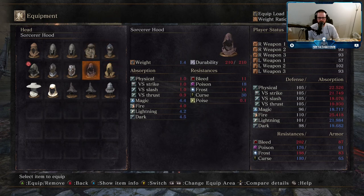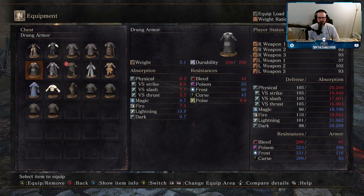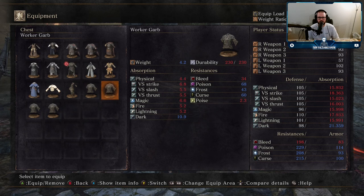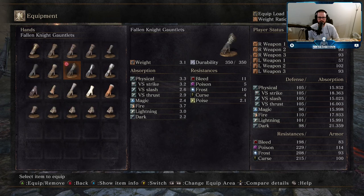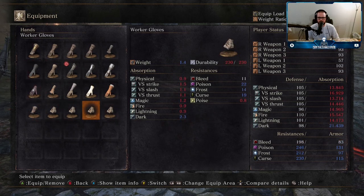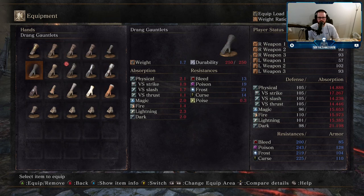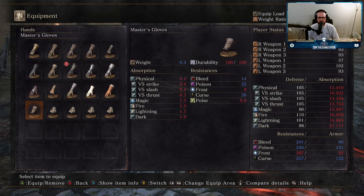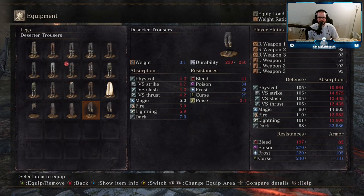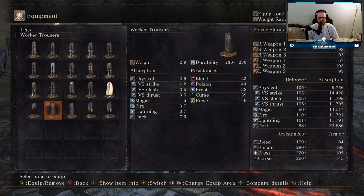187... 189 for the worker hat. 223... 225... 229 for the worker garb. 246 for the master's gloves, worker gloves, and evangelist gloves — 246 is the max here. The master's gloves weigh less, although the worker ones give me more physical protection. And then the legs — probably the worker trousers. 280. Guess we're wearing the worker outfit for now.